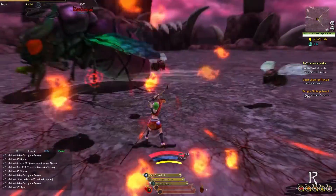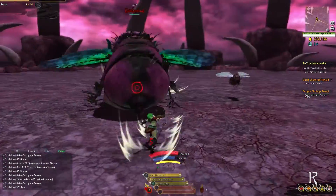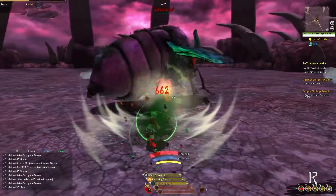In the last room, you will encounter Beelzebub. His first attack is his Poison Spray. He will spray from left to right, which hits twice and will cause poison damage. Blocking will reduce damage, but will still inflict poison on you.